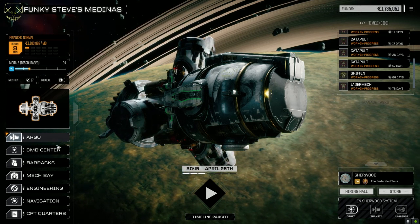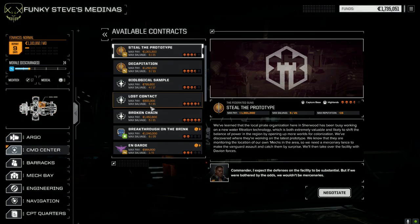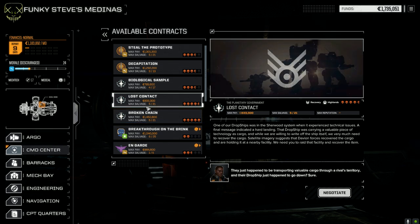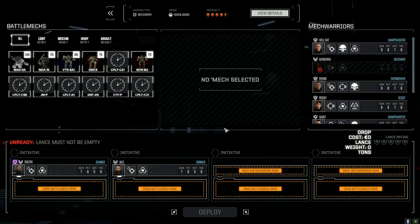I wish I had recorded it because it was kind of fun. We're going to take a four and a half skull contract today with the main lance. I think we're going to do 'Lost Contact' here - I might want to try 'Broken Chain' next time. It's just a destroy base mission but this one is 521 salvage, basically a recovery mission - recovering cargo that the Davian troops took back to their facility. Let's negotiate this out and go full salvage to see what mechs we can pick up.